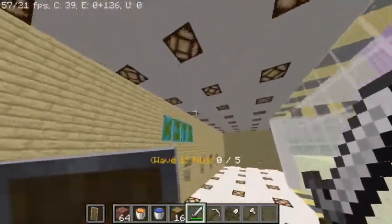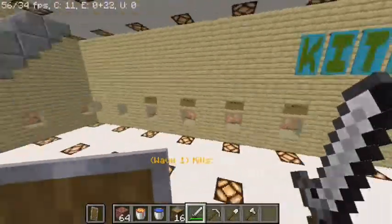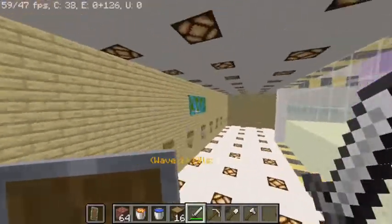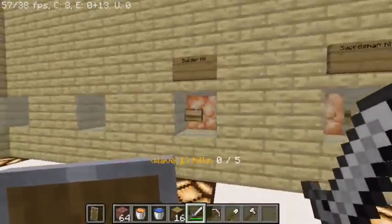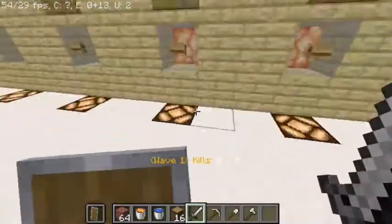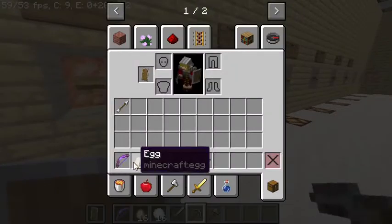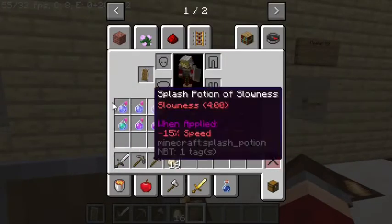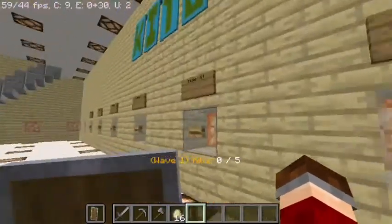Next up is the kits wall. The issue with this wall system is you can only really place about eight or ten kits on the wall, so I need to find a system for over a hundred kits eventually. Currently: the builder kit, the swordsman kit, the archer kit — which has a bow with Power 2, Punch 1, and Infinity with only one arrow — the magician kit with all types of splash potions, and the healer kit with a lot of healing potions.